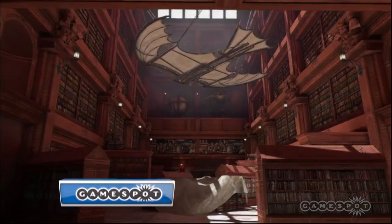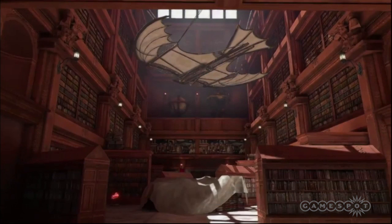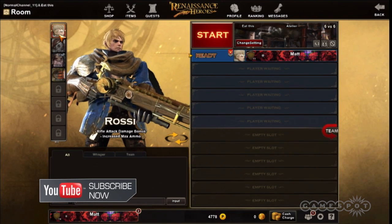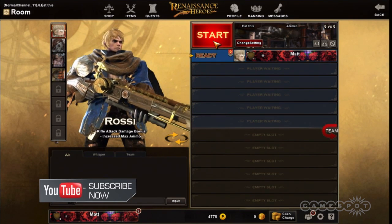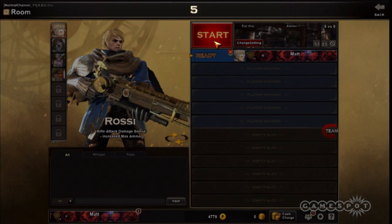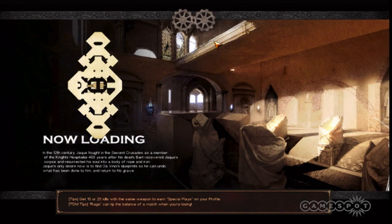Looking at these characters — Aisha, Jacques — they look very different from each other. The game is set in 16th century Renaissance Italy, and basically all the characters, stages, and weapons are modeled after that era. Some slight embellishments — such as rifle attack damage bonuses.